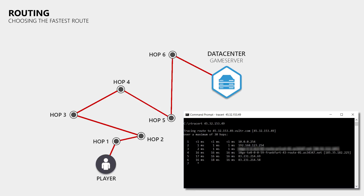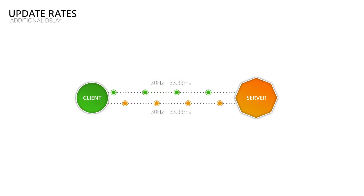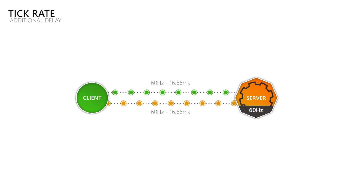The length of the route connecting client to server defines how long it takes data to travel between them. Our lag cannot get lower than the ping, since we would have to break the laws of physics to speed up the electrons or photons used to communicate with the server. What adds extra delay on top of the travel time is how frequently we send and receive data. Sending and receiving 60 updates per second leaves less time between updates than 30 per second. This is where tick rate or simulation rate comes in — how many times per second the game processes and produces data.